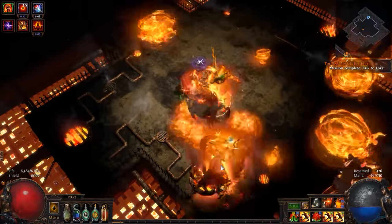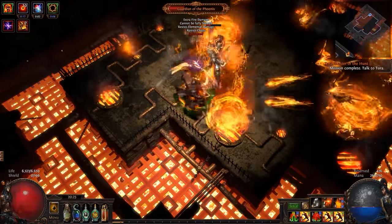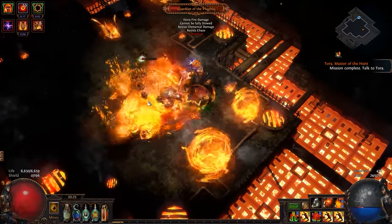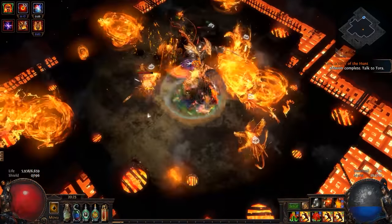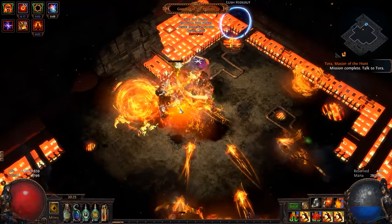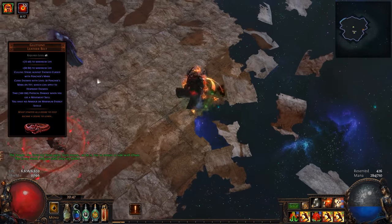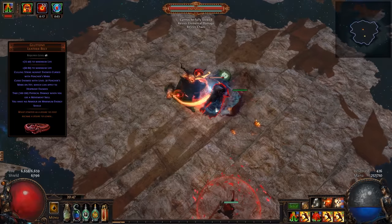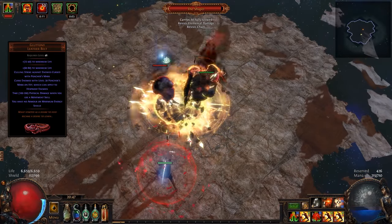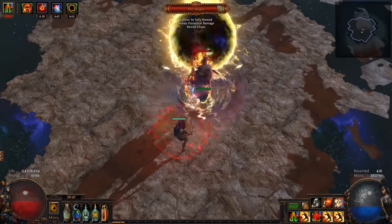For endgame bosses like Shaper and Uber Elder, Consecrated Path in this setup can feel quite lackluster — it is certainly doable on some, but slow. So I decided to cave and work in Molten Strike to the build. I only have to swap Molten Strike and Concentrated Effect for this, and am able to still smash through maps with Consecrated Path. As you can see in most of these endgame fights and clips, I am able to face tank everything and don't even need flasks to complete these fights. A hot tip for Juggernauts: you can use the Gluttony Belt to force hits on yourself when you Leap Slam to trigger Unflinching. This will fill your endurance charges almost instantly, and I like to use this belt before instanced bosses such as Elder Guardians, Elder, Shaper, or Uber Elder, as you will not have endurance charges entering those. The Path of Building Pastebin is included within the written script and description.